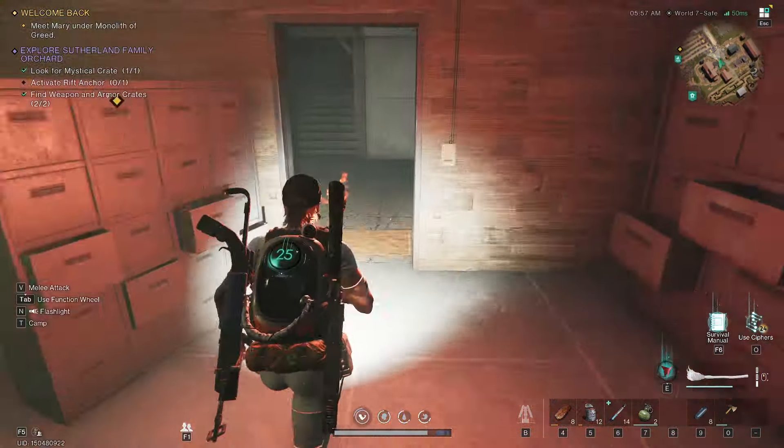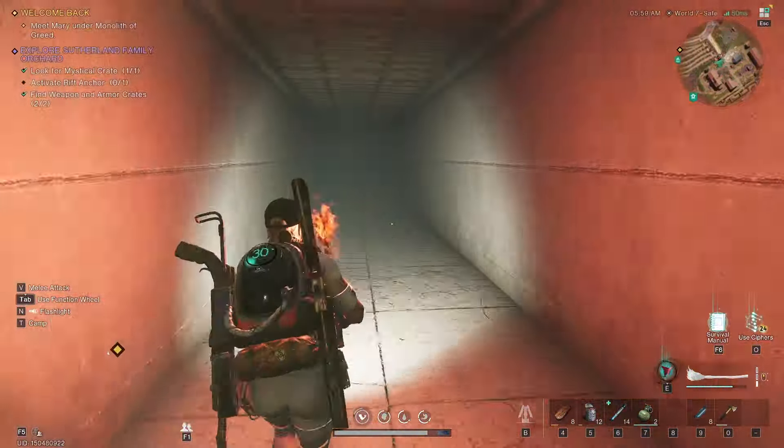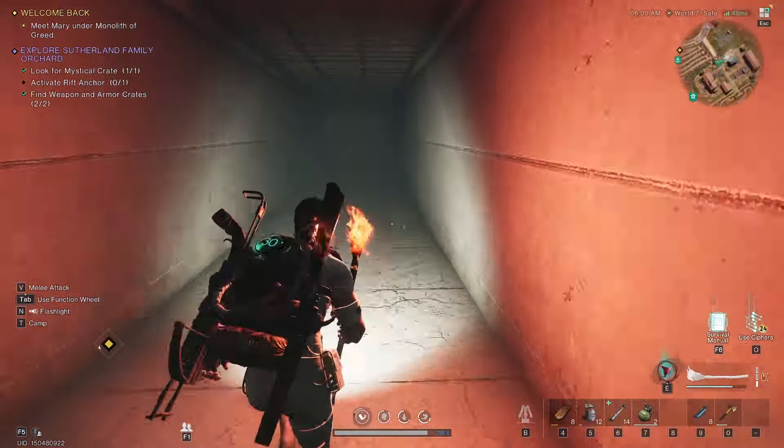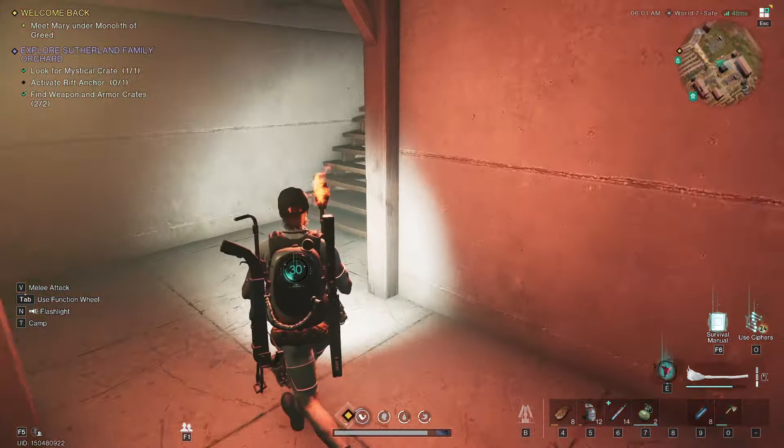Now you've got all your crates and everything. You can see I've got to go back out and grab my anchor, which is just the other side of that glutton that we saw. But there we go — you've got your mystical crate, you've got your weapon and armor crates to help you complete Explore Sutherland Family Orchard.